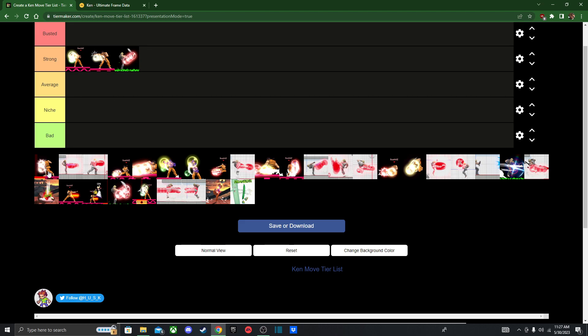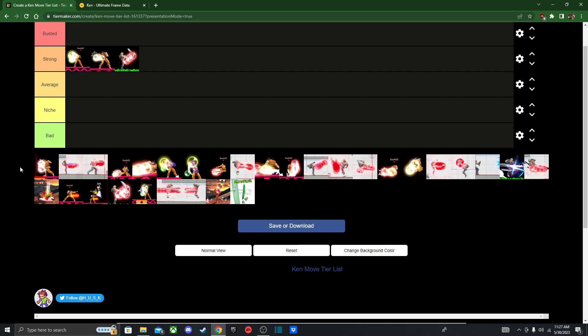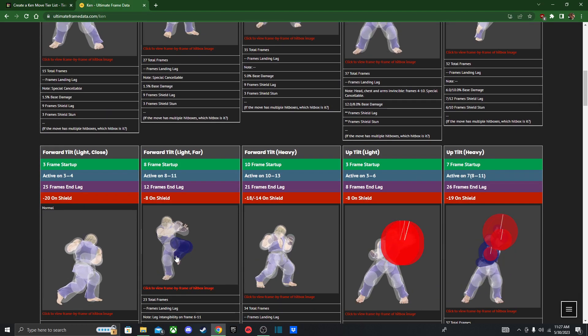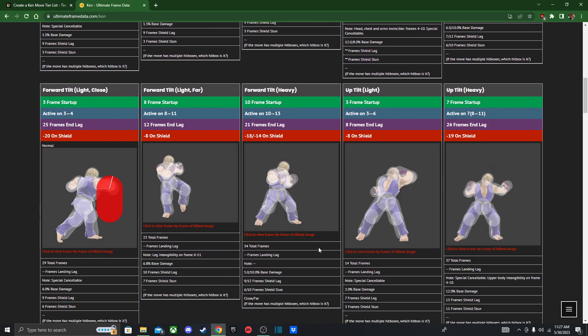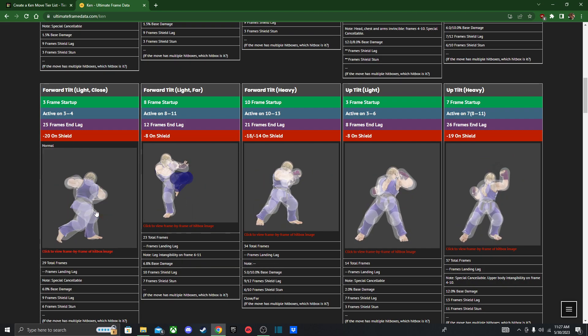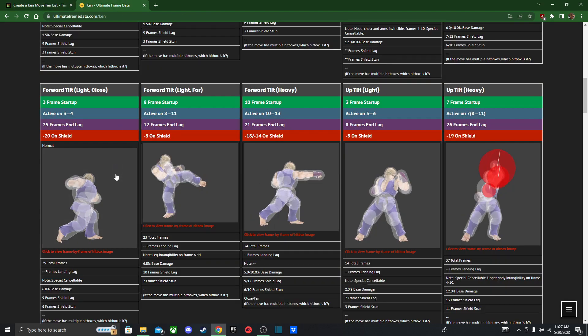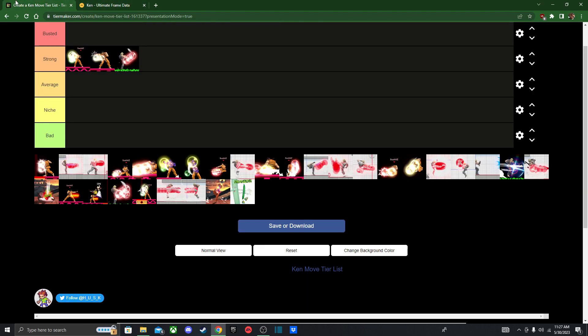Next we got, I think, light F-Tilt... actually it's proximity F-Tilt. Honestly, I don't know exactly what this does — I think it's good for shield stun. Just like in Ryu's tier list, I don't know what some of these moves do just because he has so many moves and variations. I think this is good for combo extensions.